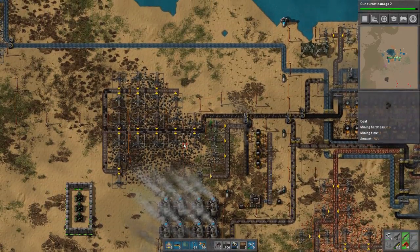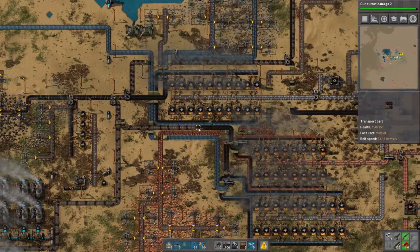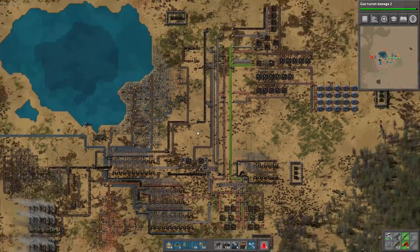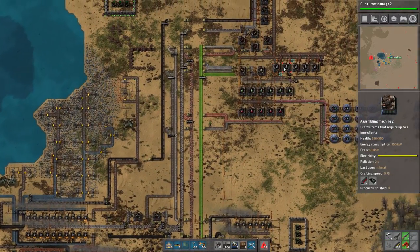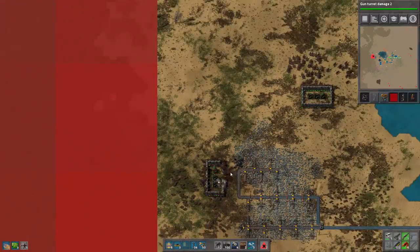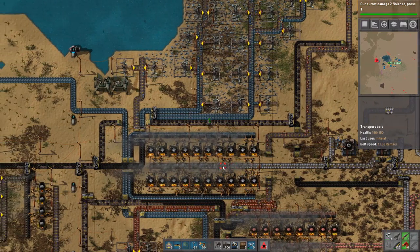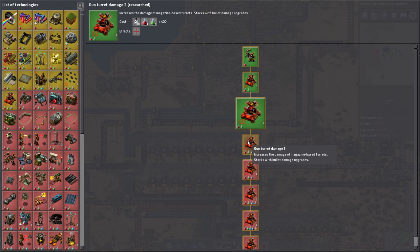I want this belt to be completely saturated to the max. We can also grab from the other side. The turrets have grenades. We have no gun turret damage upgrade yet, but it requires military science - I won't bother with that now. We can do bullet damage though.